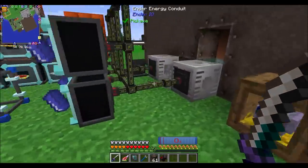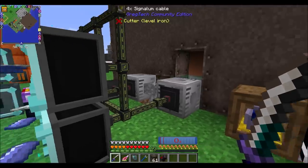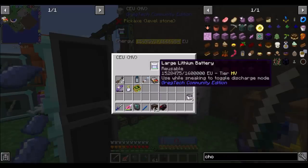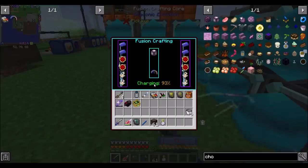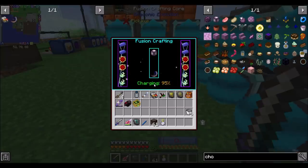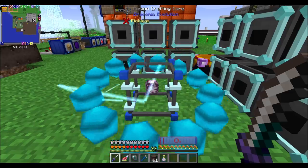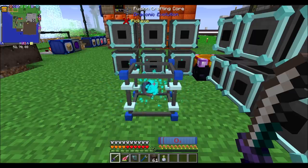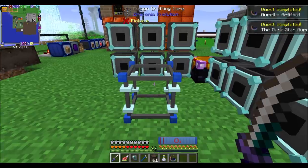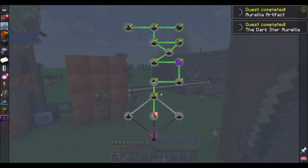Now it's going to need a lot of power — like a real lot of power. But we'll be fine. Yeah, we got plenty. Alright, coming in at 95%. So that feels like a good wrapping up point for the episode. We got the artifact so that we can go visit Aurelia. How cool is that? So we have a whole new planet to explore with new resources that are available to us and lots of other loots. Probably new dungeons and other things. Look at that — quest completed. The Dark Star of Aurelia!